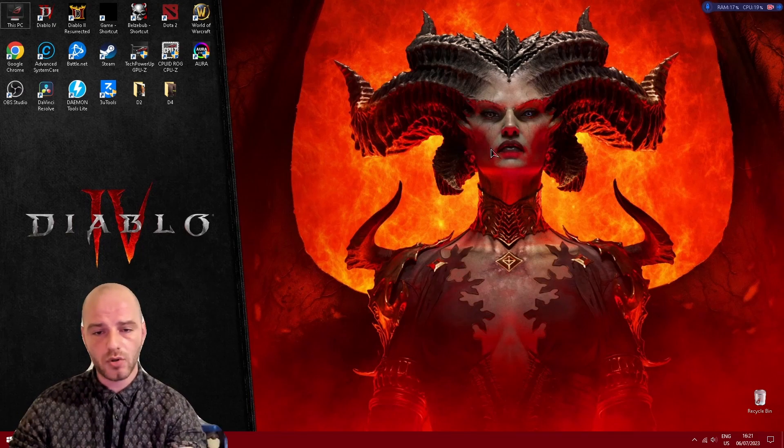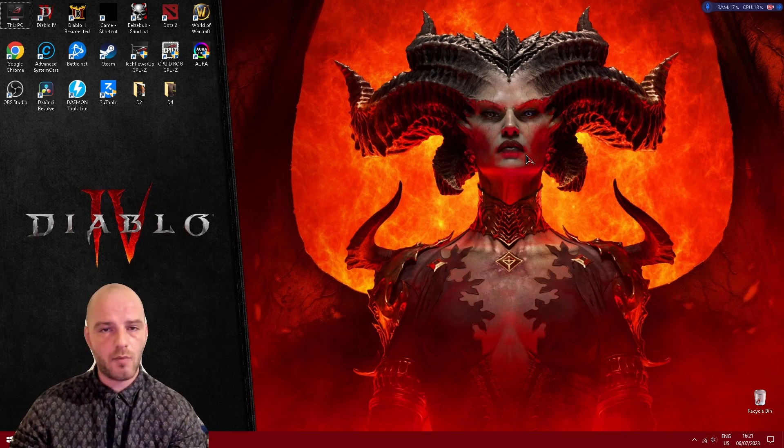Starting with tip number 1 — believe it or not, it's pretty important how you position your desktop. Most systems out there come with some sort of cooling, whether that's a front intake fan, rear exhaust fan, or maybe even some top mounted fans on your case. So you should take advantage of fan profiles on your computer to play a little bit with the fan curve and bump them up so they provide more cooling.